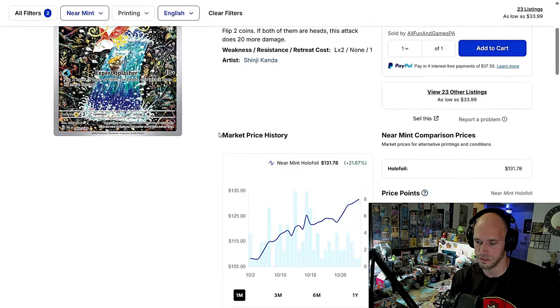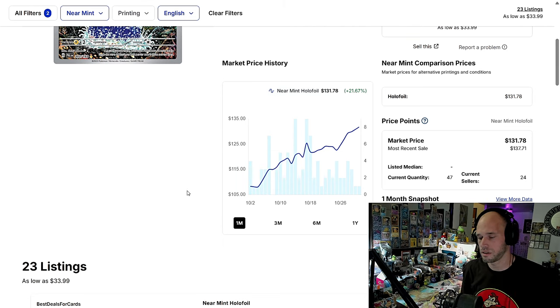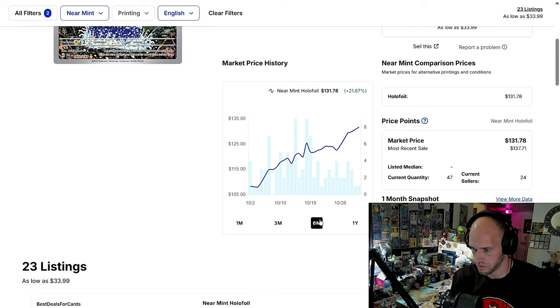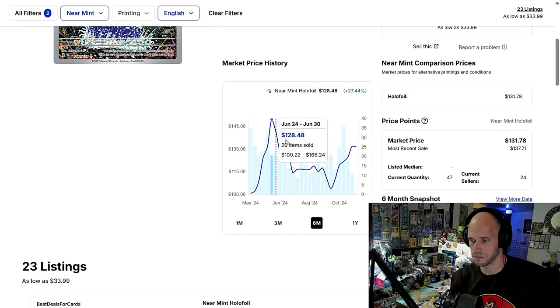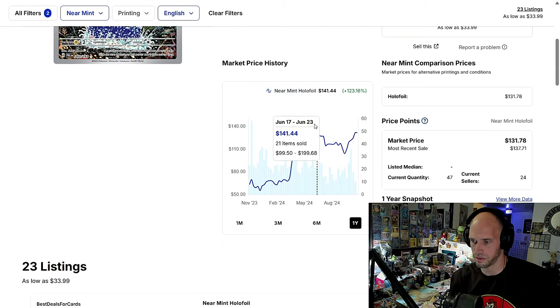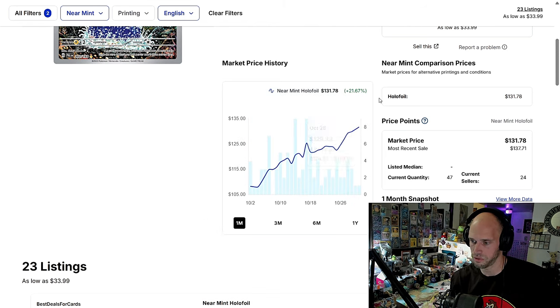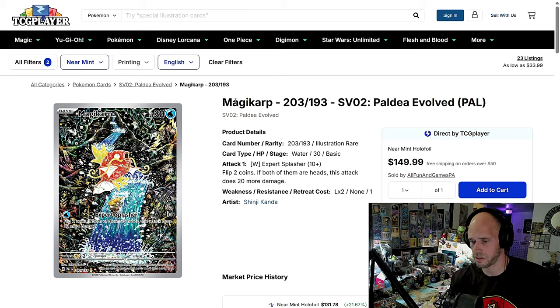Magikarp IR, Paldea Evolved — up from around $105 to $131. Its high is $150 on the dot. Let's take a look at that. Yeah, $150 on the dot. There was no Paldea reprint — that was just a folktale, Paldea folklore. So from $105 it's looking good. These IRs, they're just killing it — absolutely killing it — compared to Sword and Shield Trainer Galleries.